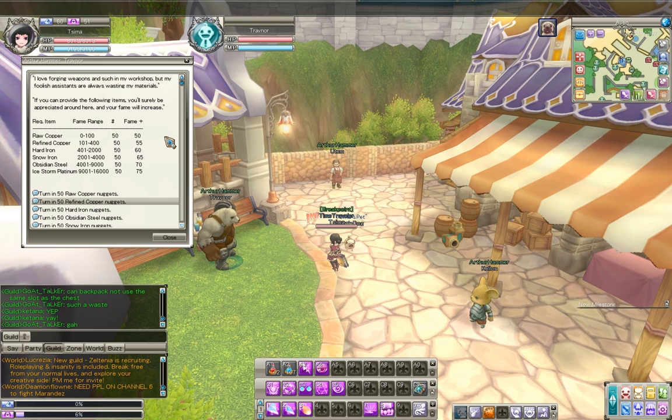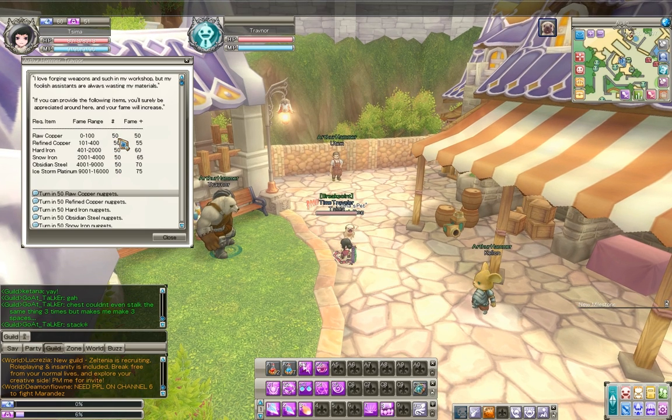In order to stop giving him raw copper and be able to give him something else, we have to meet or exceed the minimum threshold for the next tier. Here it's refined copper, and the minimum threshold is 101, so we can turn in raw copper until we have 101 or more fame. You can turn in only complete groups of 50. So we'll have to turn in 50 raw coppers three times for 50, 100, and 150 fame, and that will put us in the refined copper threshold where we can start turning in refined coppers.